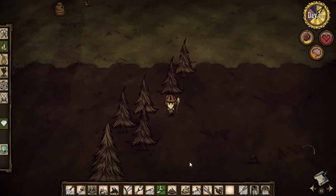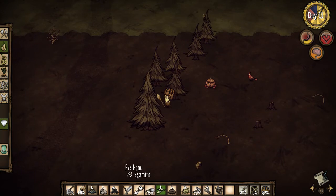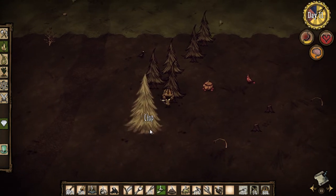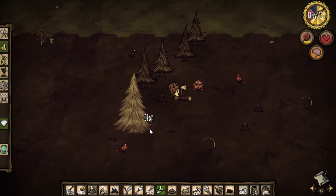My log suit is pretty much kaput. Let's equip our axe. Chop down some trees. Yeah, we're a little low on the old log suit — I just realized that now. Our helmet's doing awesome. I guess you don't burn through that as much.